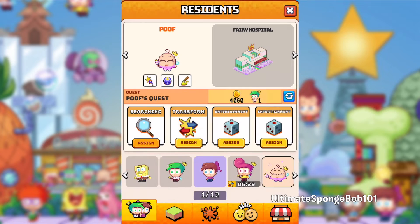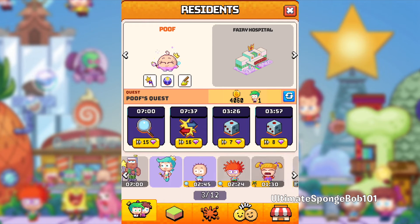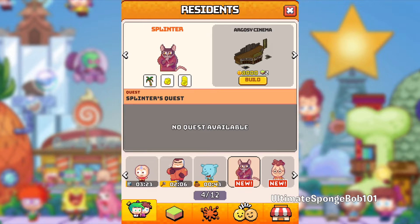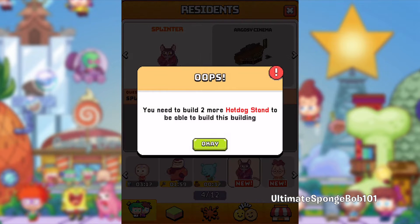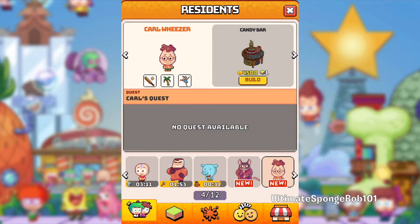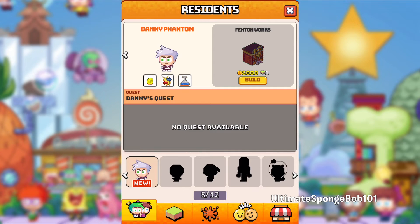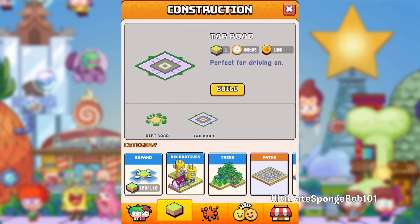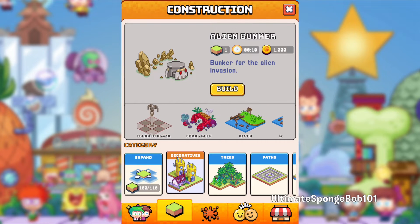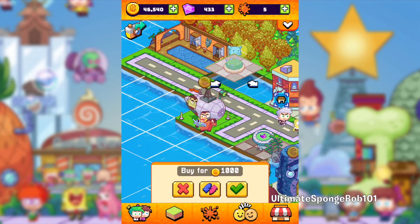Scrolling over to page four — our first new character is Splinter, and his Argosi Cinema costs 8,000 coins and two land plots to build. We need two more hot dog stands to be able to build this building. For Carl Weezer and his candy bar, we need one more hot dog stand. For Fenton Works for Danny Phantom, we need two more flower bits — go over to decoratives to find those.